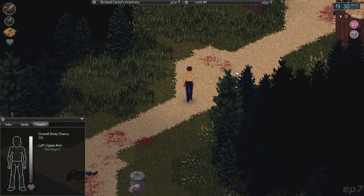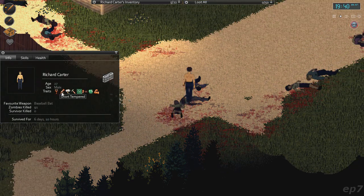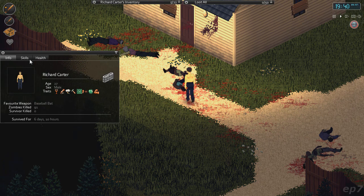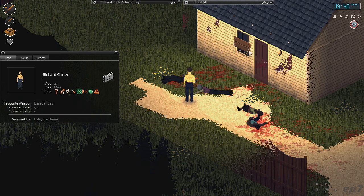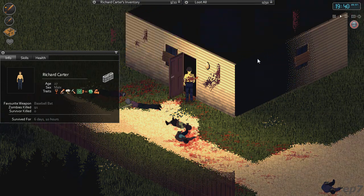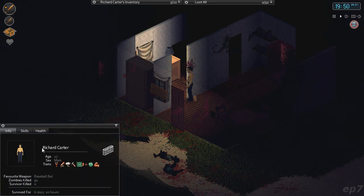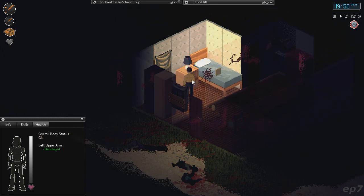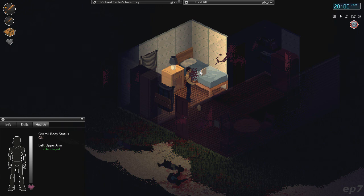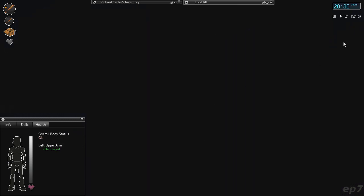I'm thinking of The Sims 3, where they're called traits. They are all called traits in this too. We've killed 91 zombies — that's pretty impressive considering we haven't been going out of our way to really kill them. So they're called traits just like The Sims 3 — I wonder if that's where they got the idea. Many people have kind of coined the term that this is like The Sims 3 in a zombie apocalypse, which is kind of interesting that I'm playing both this and The Sims 3 on my channel — that was not intentional at all.